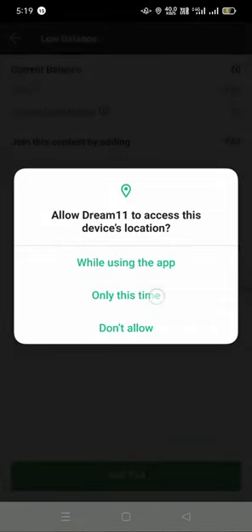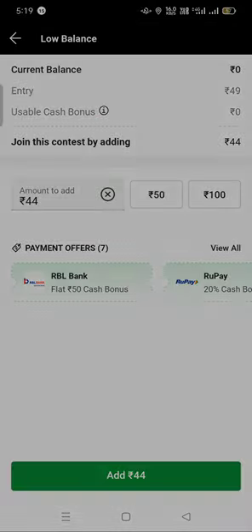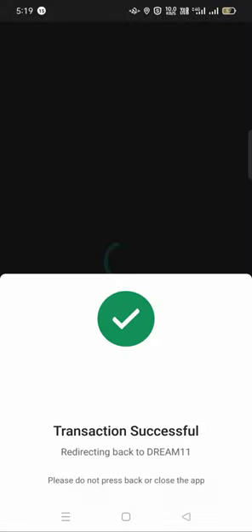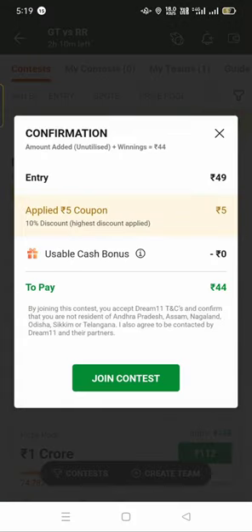Let's add the amount. Let's see the 44 Rs team. I will pay from the phone page — I have paid. Now my team has been created and I have joined the contest.